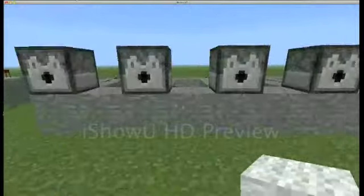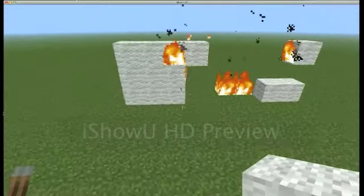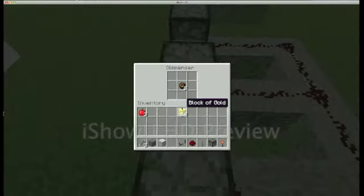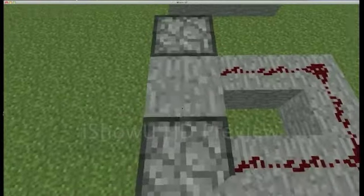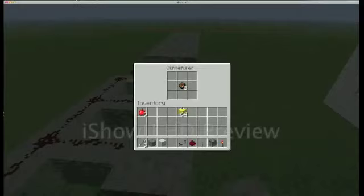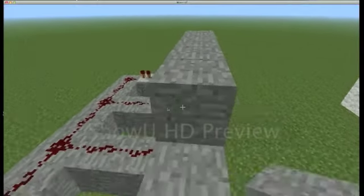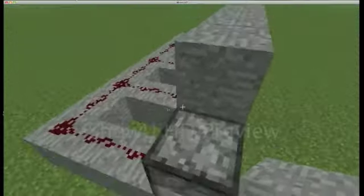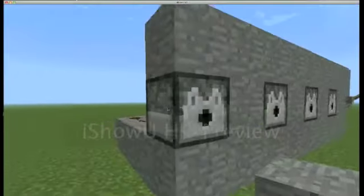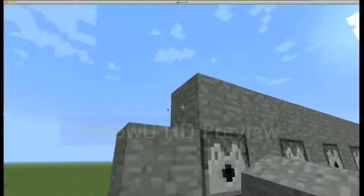We've made our dispensers and they're all good. But honestly, we need to hide the redstone, so let's put blocks in between all of them and cover it up.